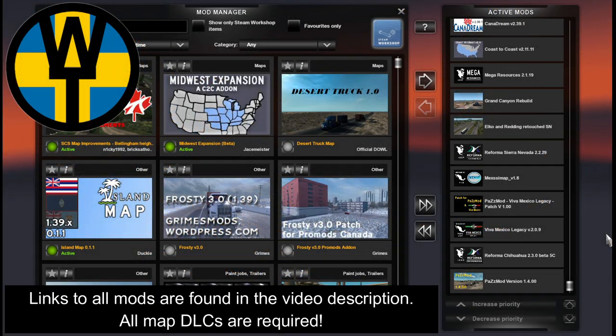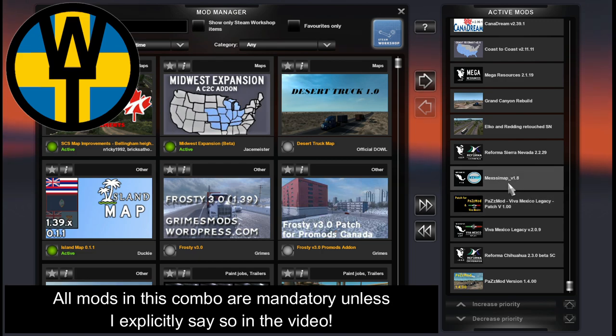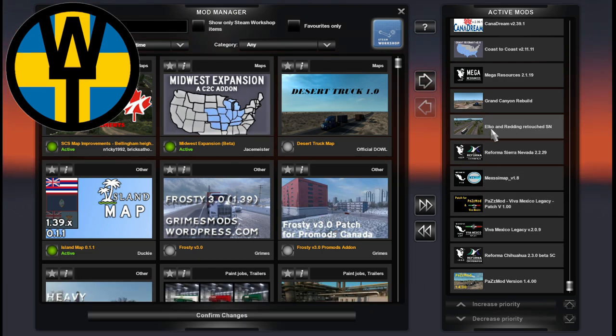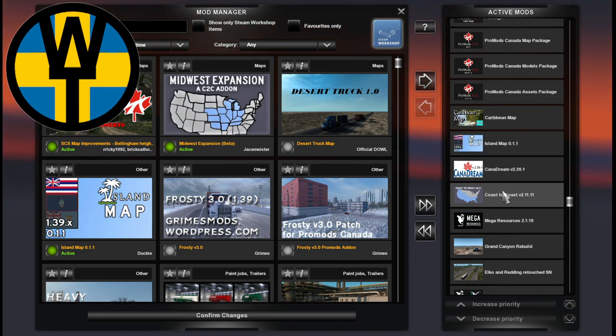Here is the load order. From the bottom we have Hasmod Chihuahua — currently Beta 5C is the latest. We have Viva Mexico Legacy, Hasmod Viva Mexico Legacy Patch, Meximap, Sierra Nevada. And here is the famous Elko and Redding Retouched. So for those of you who have the non-Chihuahua edition, this is where you put Elko Redding Retouched. Then we have Grand Canyon Rebuild, Mega Resources, and Coast-to-Coast.